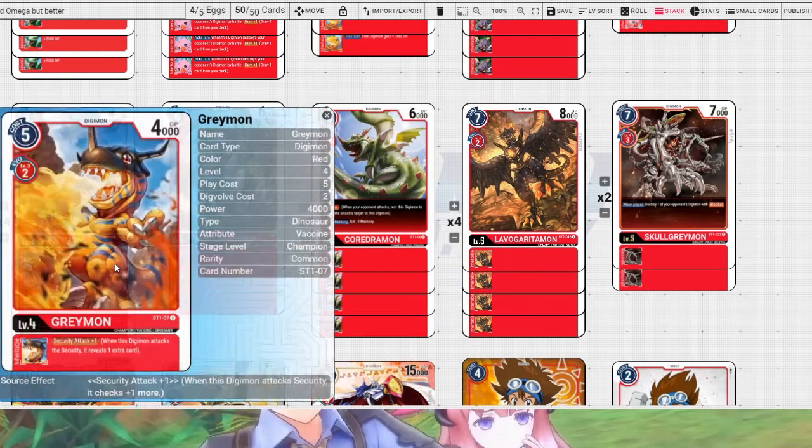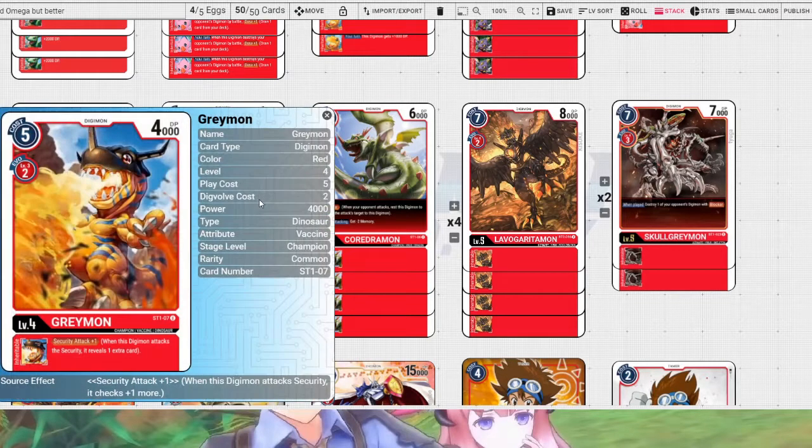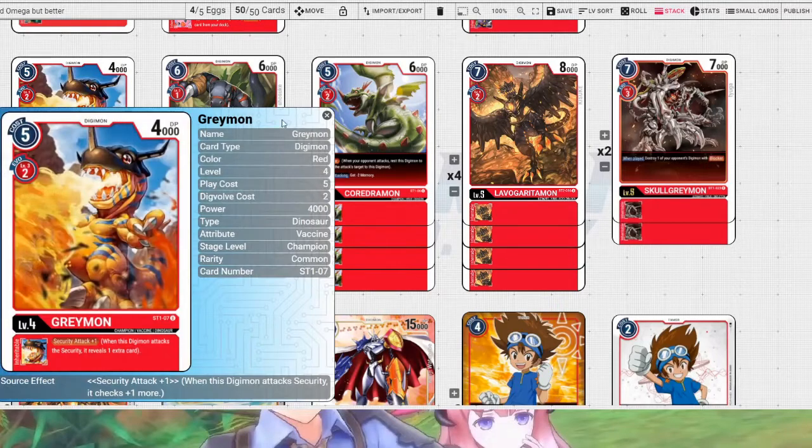I didn't really explain this Greymon before. He has a 2 cost to evolve, but he has Security Attack plus 1 as an inheritable skill, which makes it a lot better. It's not inherently better than BT01 Greymon which gives plus 2k — but we already have Babydemon giving plus 2k, so we don't need the plus 2k from BT01 Greymon.